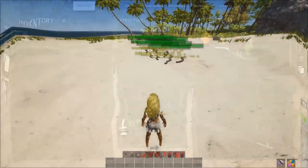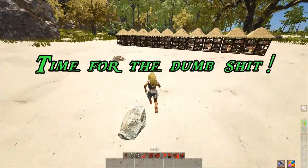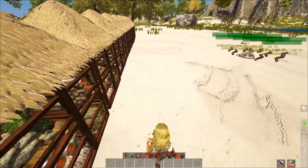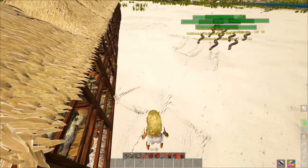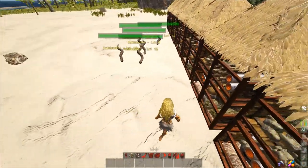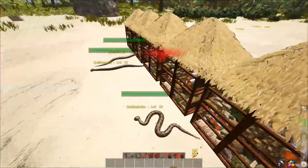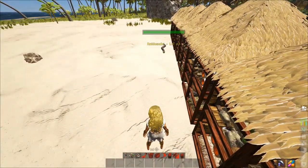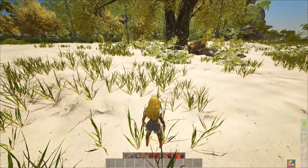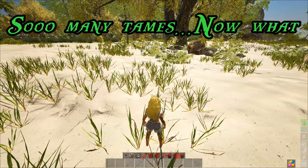Now that the informational stuff is out of the way, let's do some PvE theorycrafting. If we want to be lazy and don't want our passive tames killed by random rattlesnakes or bees, we could build a wall of these massively defensive structures and just absorb all the random creatures that get close.